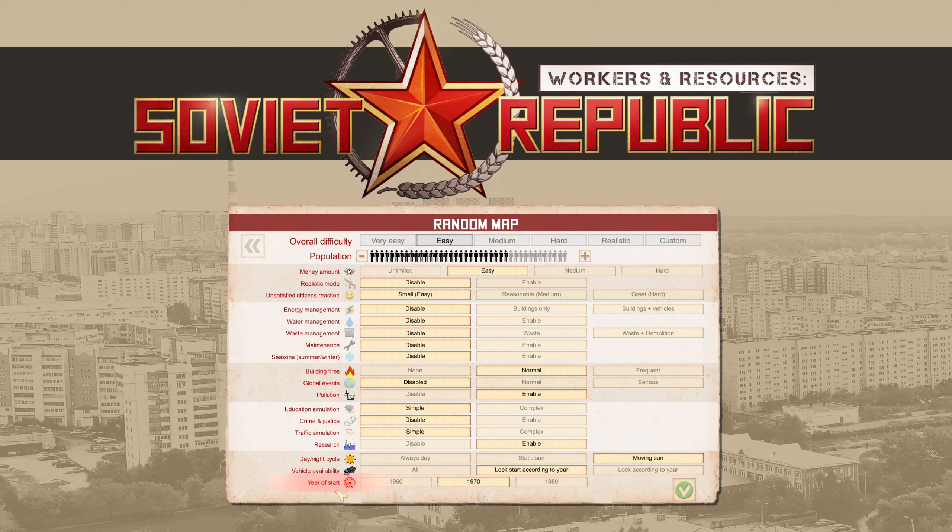Last but not least, year of start. The biggest impact of this option will be on vehicle availability, because it determines basically what kind of vehicles you will have available at the start. The very last option is the population number at the very top, which basically means that if your map can have people living on it already, this will determine just how many people will live on the map.